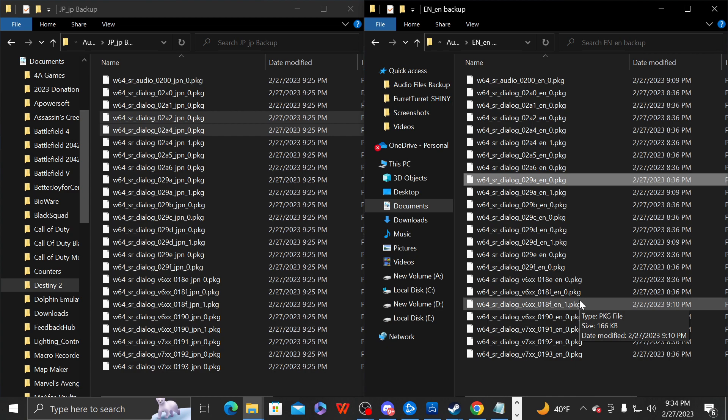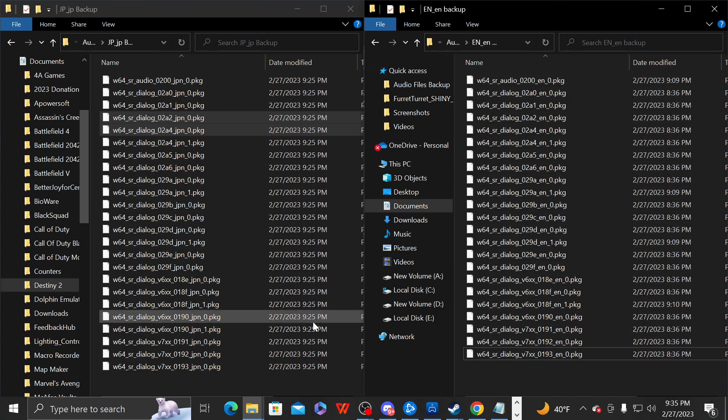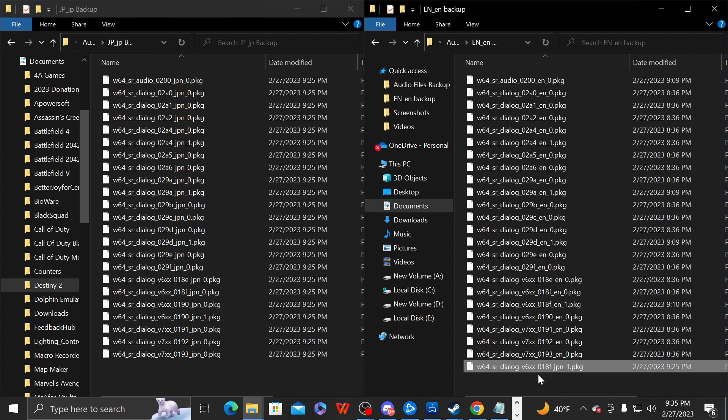What matters is that the game is looking for EN-named files. It doesn't matter if it's actually English audio or Japanese audio with EN in the name — as long as all those EN-named files exist in the packages folder. If a required EN file was missing, the game would crash.